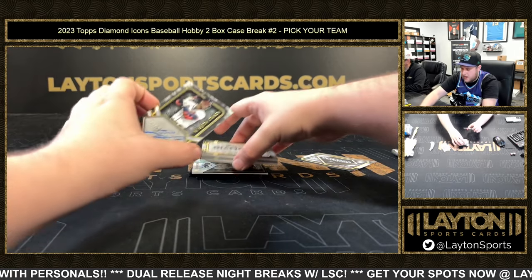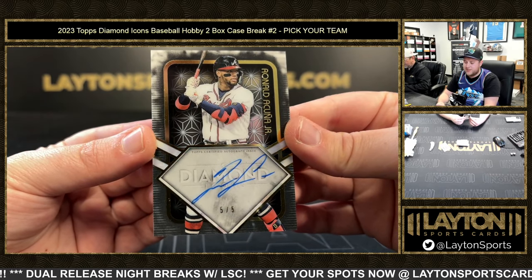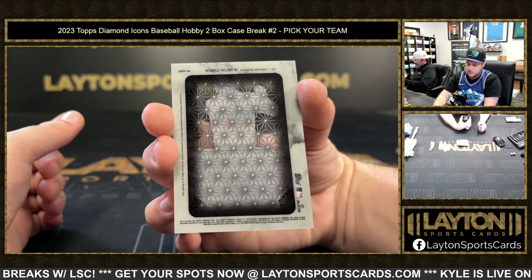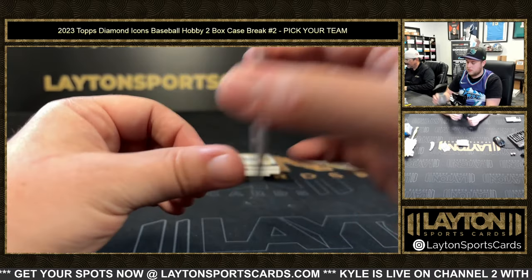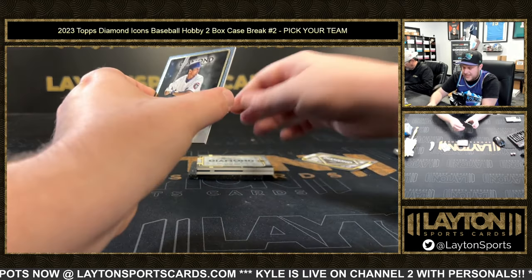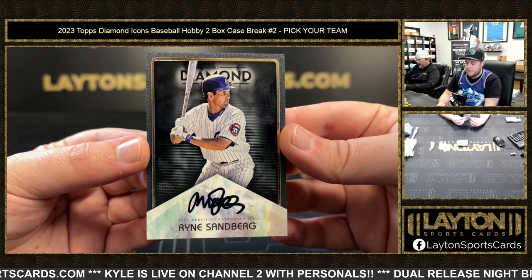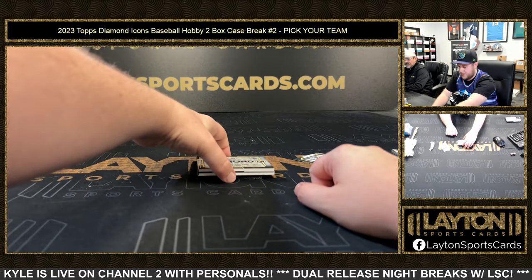We've got a Ronald Acuña Jr. five of five going to the Braves - get that into a mag, that's awesome! Congrats Atlanta. Very nice card, I love these - so clean. And then on the back is a black ink, five of ten - that is Ryan Sandberg. Nice Rhino. Ryan Sandberg, alright time for the booklet - let's do it!